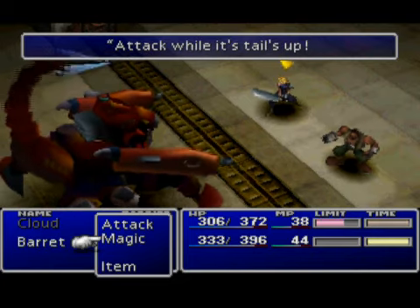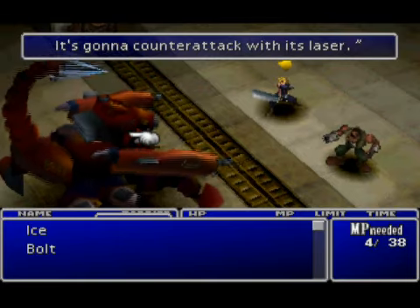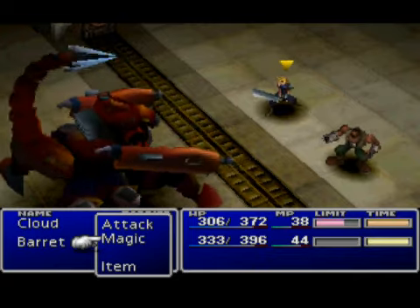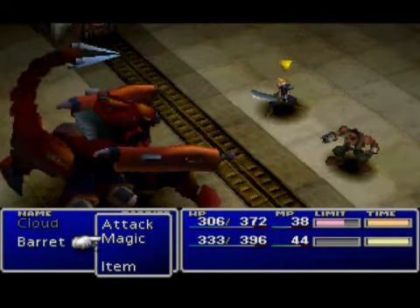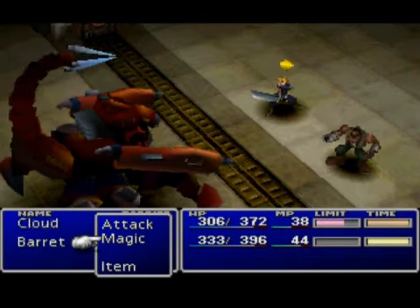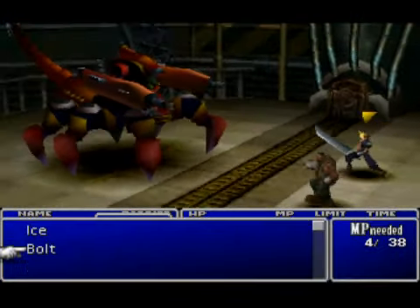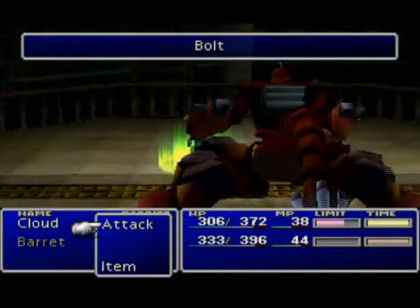Now the guard scorpion's tail is up. Oh, you want us to attack while it's up? No, no — that's just a typo there. What Cloud means is if its tail is up, if you attack it, it will counterattack. So you don't want to do that, so we're just going to wait around here. Anyway, to go to your second level of limit breaks, or your third or whatever, you have to kill a certain number of enemies. Certain characters have to kill more enemies in order to learn more levels of limit breaks.